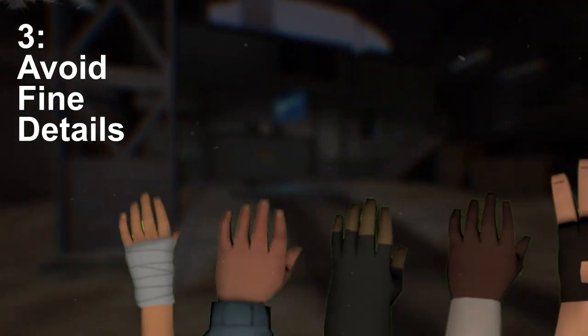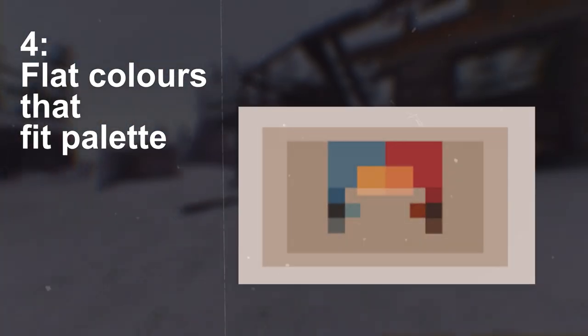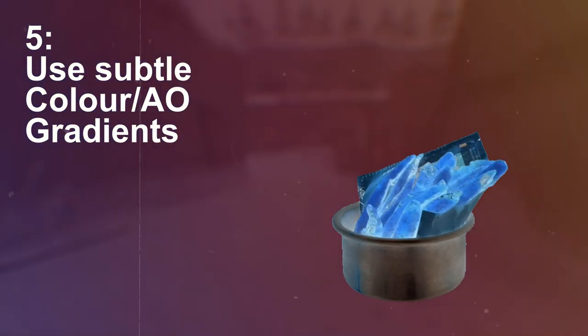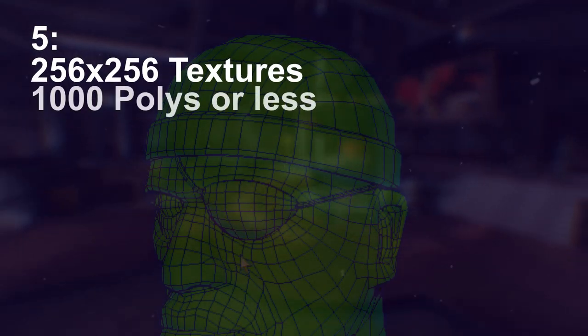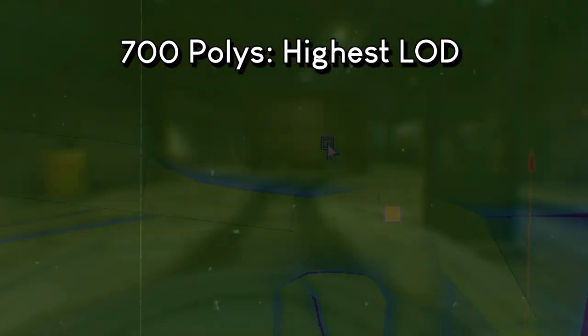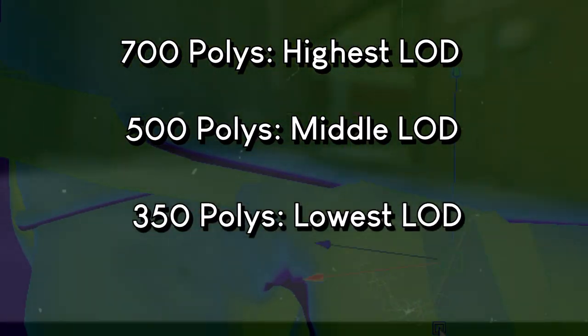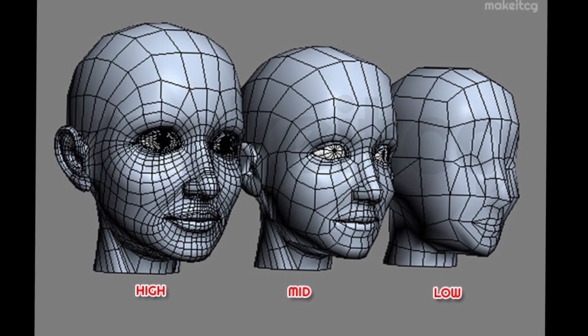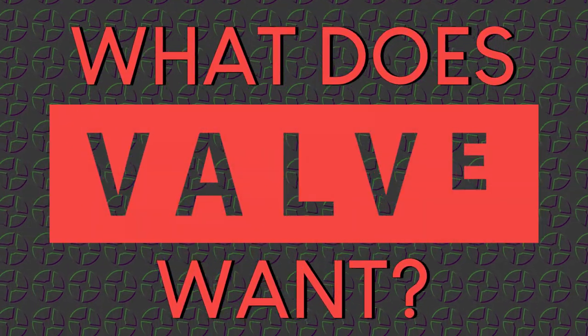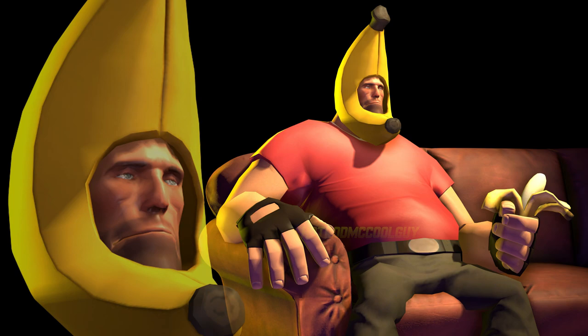They say to look at the giant size of TF2 characters' hands and imagine what they could build. Use flat colors that are close to the TF2 color family, and use a subtle vertical gradient and subtle ambient occlusion layers multiplied over the colors. Technical requirements include texture sizes at 256x256, polygon count under 1000 — 700 at the highest level of detail, 500 at medium, and 350 at the lowest. Level of detail changes depending on how close you are to the asset. Valve also mentions these rules can be bent a bit if a submission is too awesome not to include.